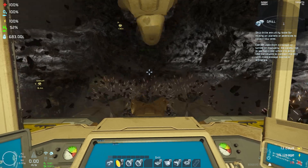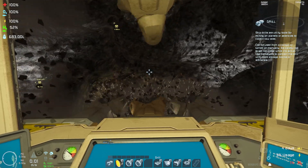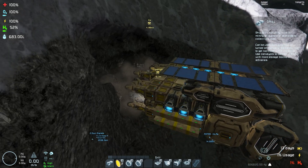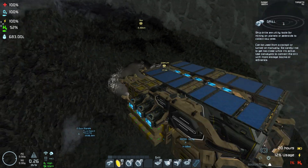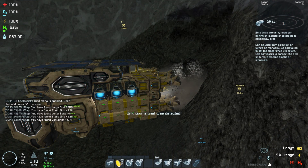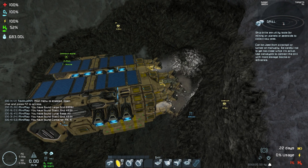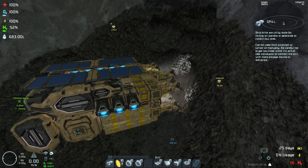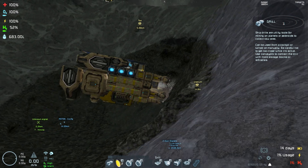I want to get about 120K or so of uranium in the ship. We'll park this thing, talk about what changes we've made, and take it from there. I was not expecting as much uranium in this deposit as I'm seeing - this is actually a rather impressive amount of uranium in here.